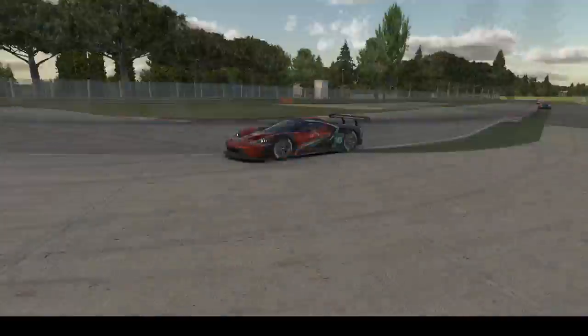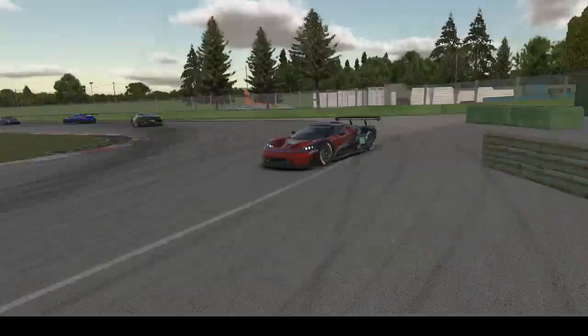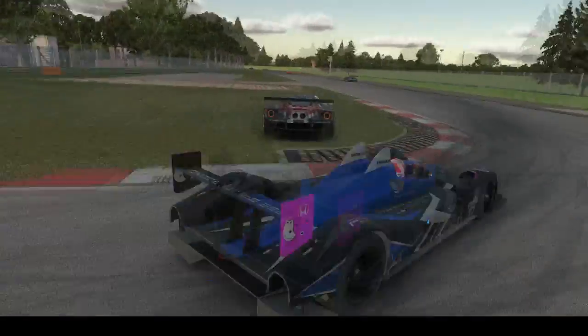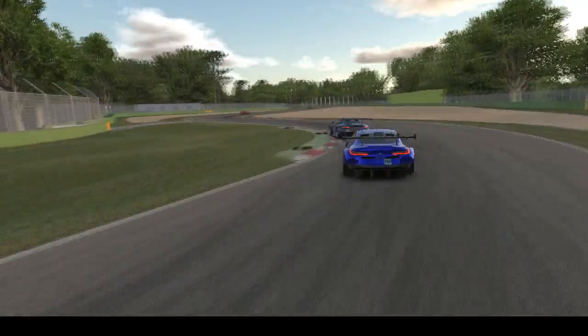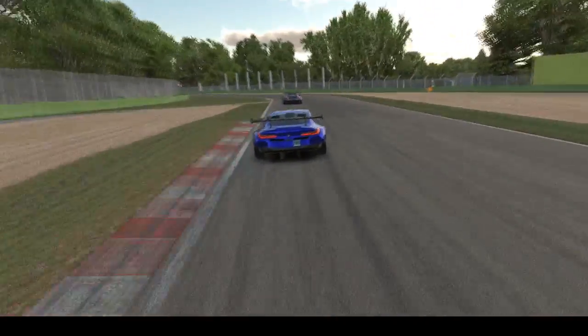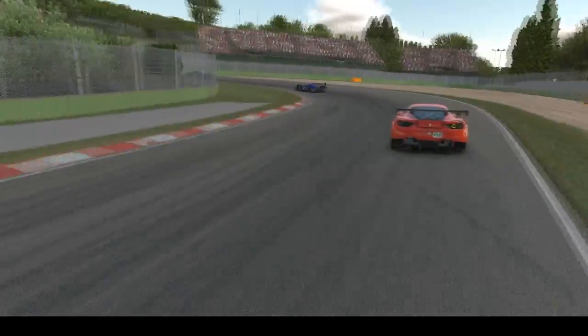A Ford GT looks like he's going to the spectator's area. Bit of a reverse — going to hit the barrier — no. Pull out and run the traffic. That was a close one. A couple of Porsches going around these curbs, one hitting the barrier — just a little — actually, the curb a little harder than the other.